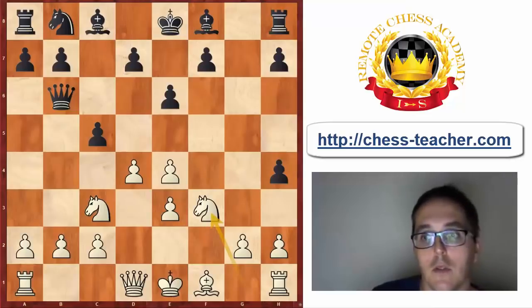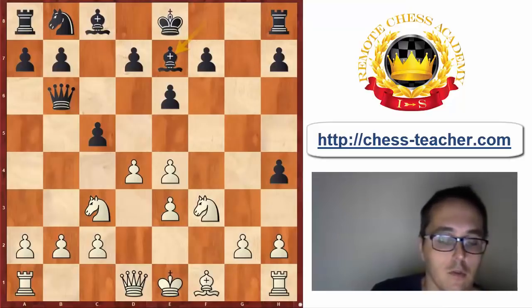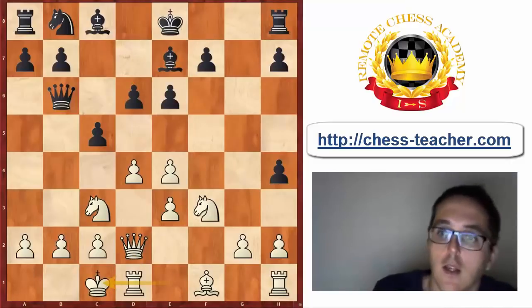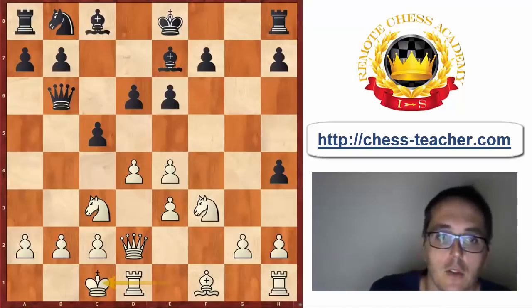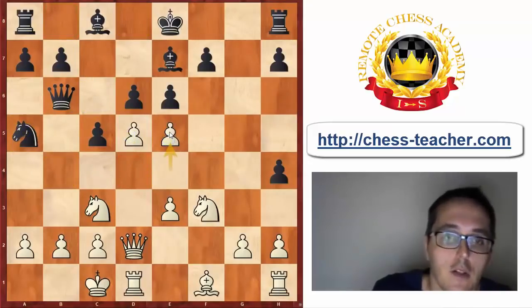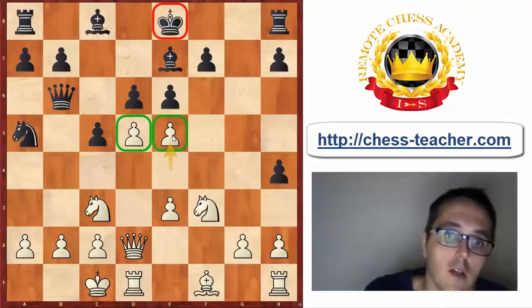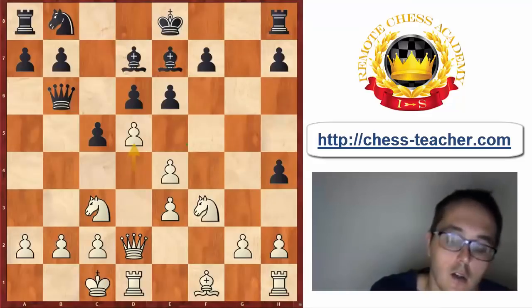Black was not prepared and decided to develop, which meant White just got a very comfortable position with good control over the center and also ahead in development. Qd2, d6, and here White castled queenside. Black played Bd7. It's very difficult to give Black advice here — for example, moving the knight to c6, White can push d5, and after Ne5, e5, Black's king is still in the center and the pawns on e5 and d5 are very strong. Black cannot really take them because White's pieces will get activated. So in the game Black settled for Bd7, and here I also pushed d5.